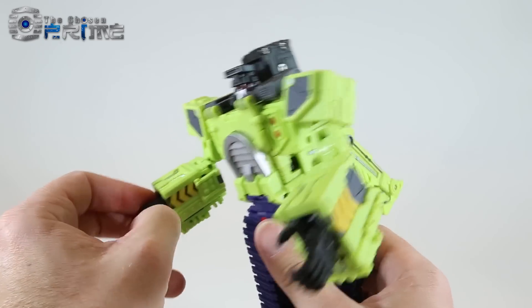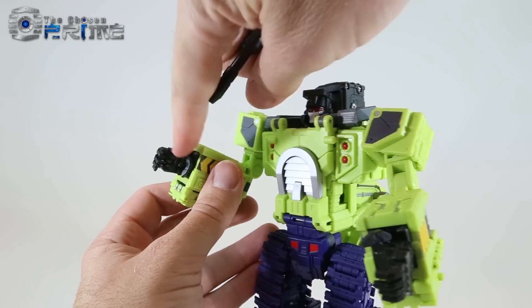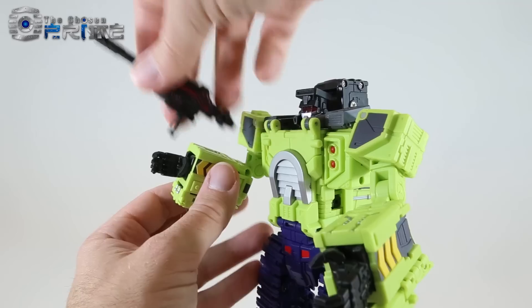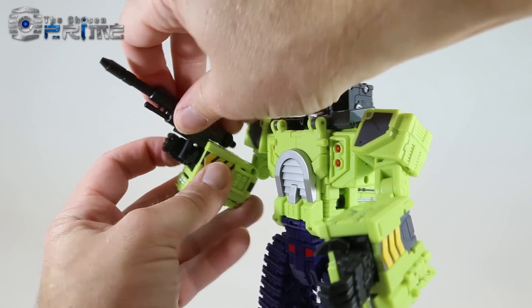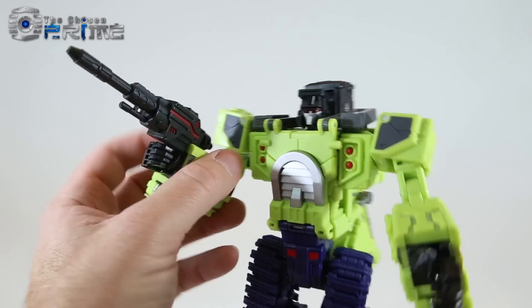He does have a little bit of give with the ball joint in his waist. Overall, I think Toy World's done a pretty good job here of making an updated Scavenger for Masterpiece collections. If you want to, you can have him hold his gun — like the other Toy World Constructicons, there's a peg on his palm that matches the hole on his gun. You just peg it in and close the fingers around it.